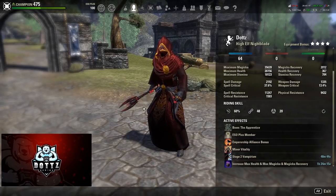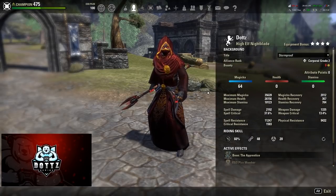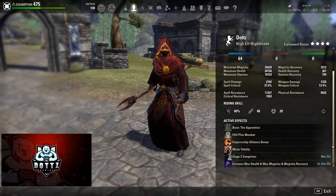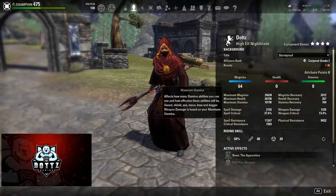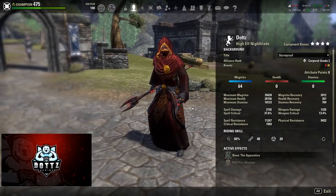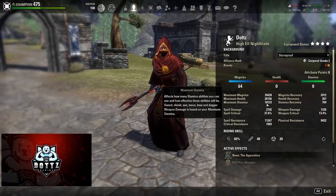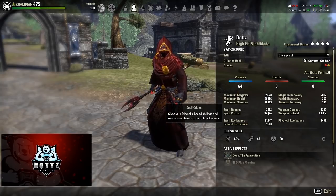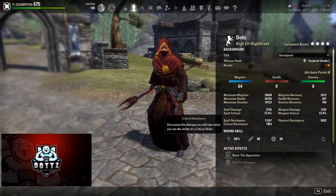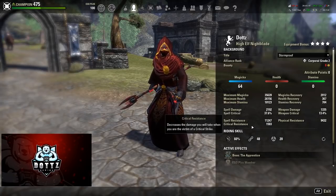For potions, I use mobility potions that also restore health and Magicka. You could really use any potion as long as it has some sort of Magicka or health restoration component — it's up to you. In terms of the stat sheet, keep in mind it shows the emperorship bonus even though we don't have Emperor in this campaign at the time, so the health might be slightly inflated — probably more like 24-25k. We're rocking about 35.6k Magicka, 24-25k health, 10k max Stamina, 2k Magicka recovery, about 2200 spell damage, 37.6% spell critical, 11,000 spell resist, 9400 physical resistance, and 1500 crit resistance.